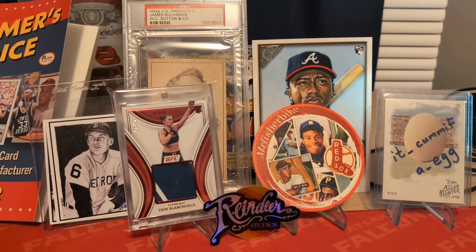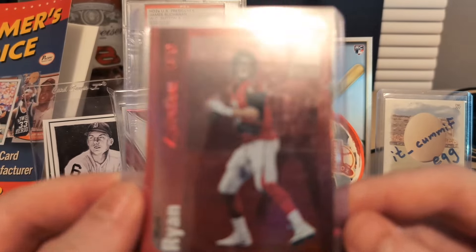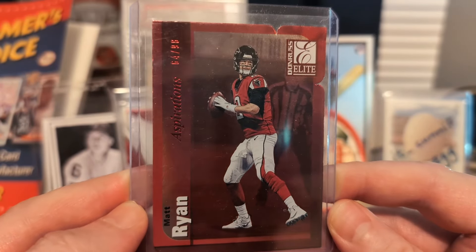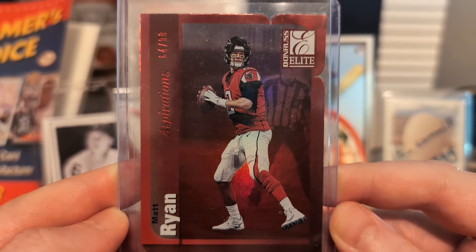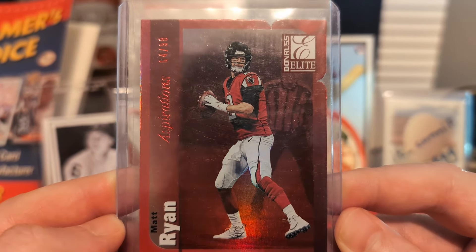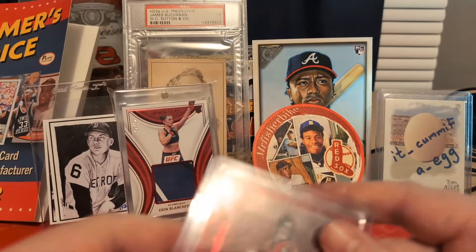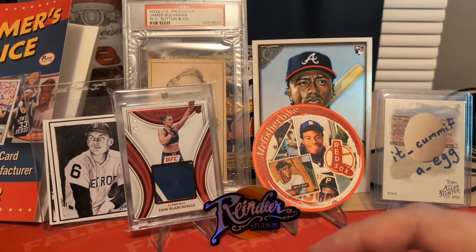All right, got you guys flipped around and we're gonna get started here. Picked this Donruss Elite up — I think it's 2018. It's a red Aspirations die cut, number 298. So there's the back. Really, really cheap one there.